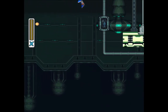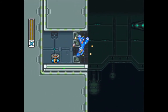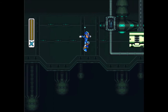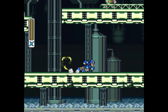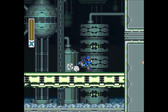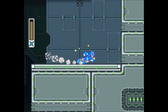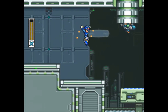We'll grab that and then we just gotta make one little jump here — our boots actually break through these blocks — so we'll do this real quick and get yet another sub tank. So this fight with Flame Mammoth, we might not be powered up to the point where we'd want to be as far as what weapons we have to use against him, but with two sub tanks this fight should not be too difficult for us. The rest of his stage is pretty easy as well, if these guys would stop throwing pickaxes at me.